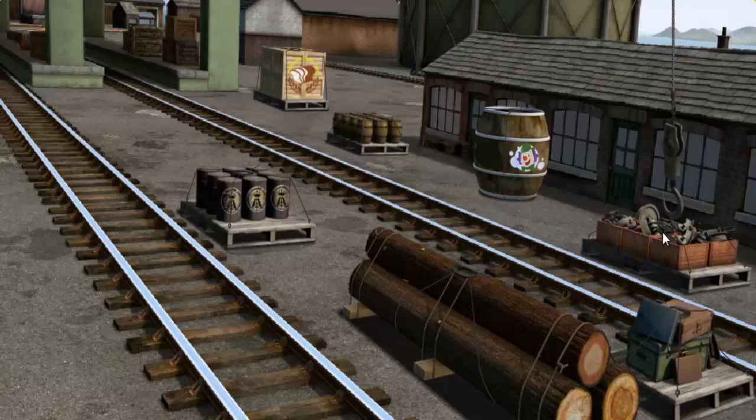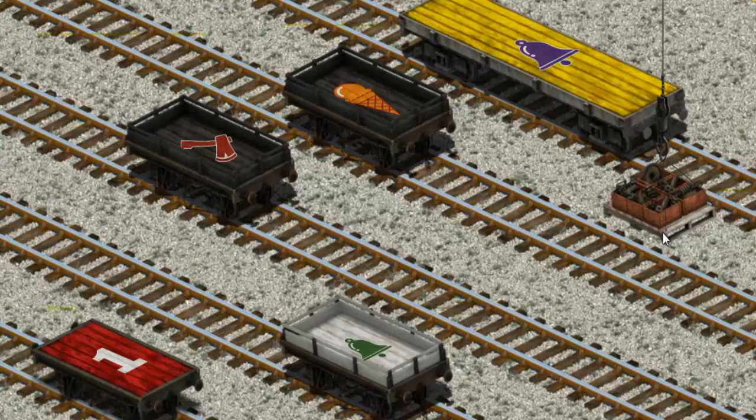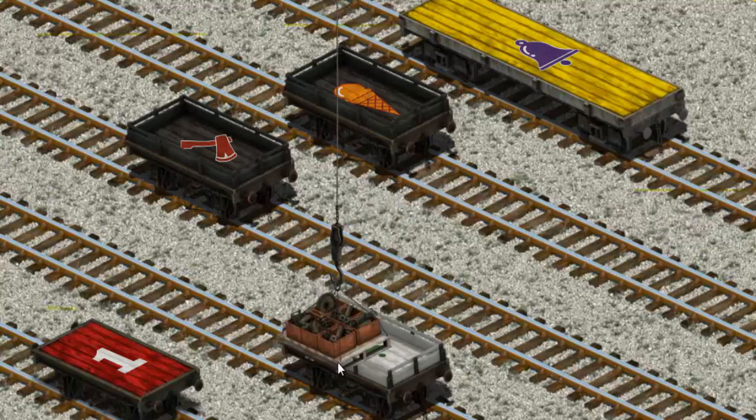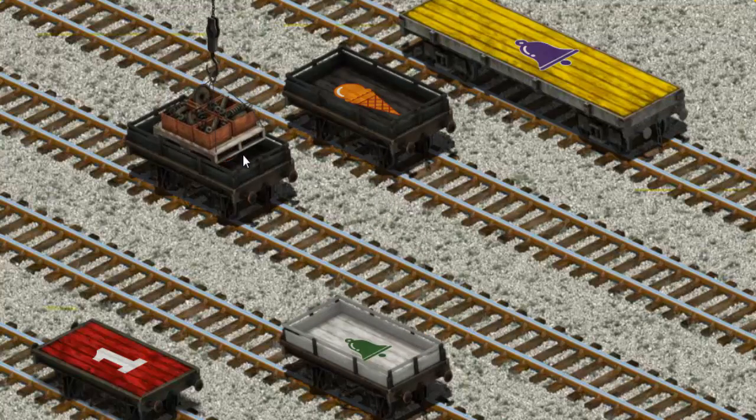Let's lift and load. Now the cargo must be loaded. Show Cranky where the black flatbed with the picture of a red axe is. That's it!